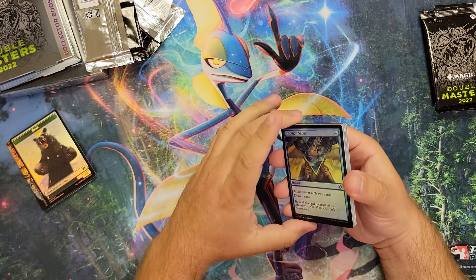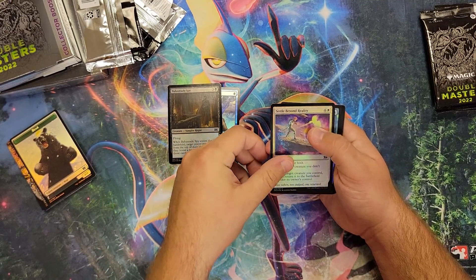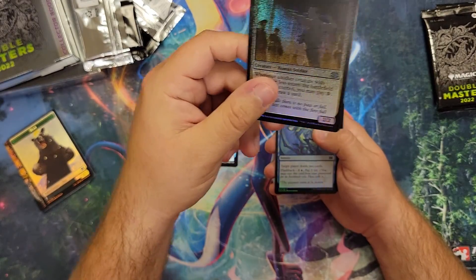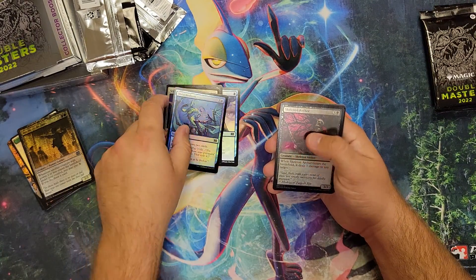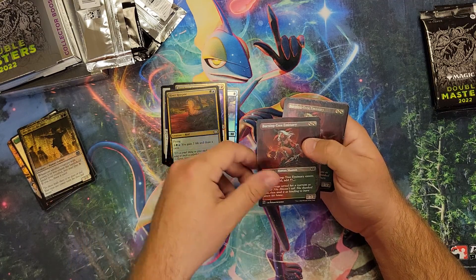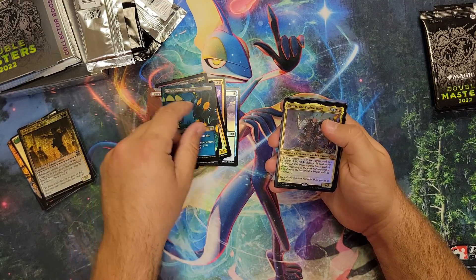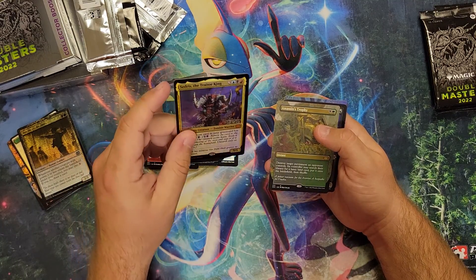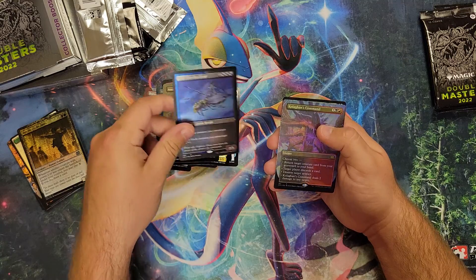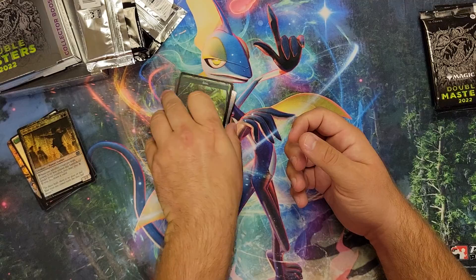On to pack number two. We start out with a Thought Scour. Another Spy, so we can play Hoopsaw Spells for sure now. Check that out, guys — that's insane right there. We got another Deep Analysis, Skeleton Archer, Bolt, River, Burning Tree, double Burning Tree with a Boros Garrison in the middle, a Growth Chamber, Cedrus, Assassin's Trophy, alt-art Culligan's Command — that's sick — and then an Egg.